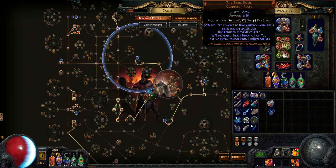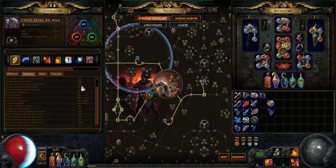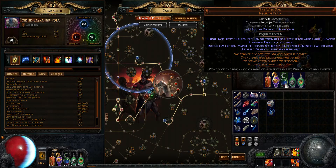But I don't take extra damage from critical strikes because of this chest and also from my class — I have double armor. My physical damage reduction is about 68%, but in fights with ten endurance charges I have 90% physical damage reduction, which is very tanky.